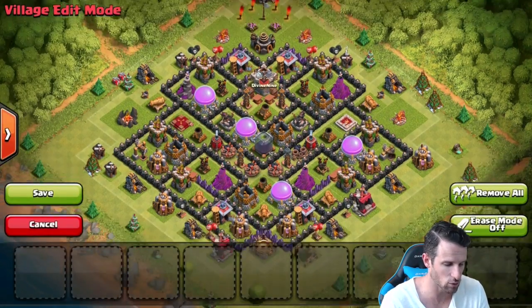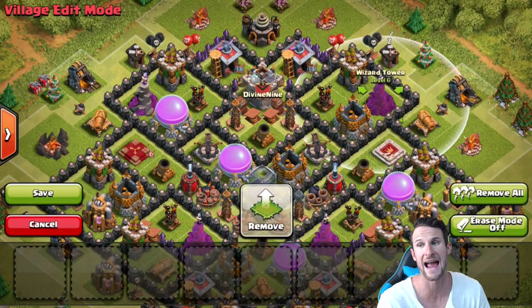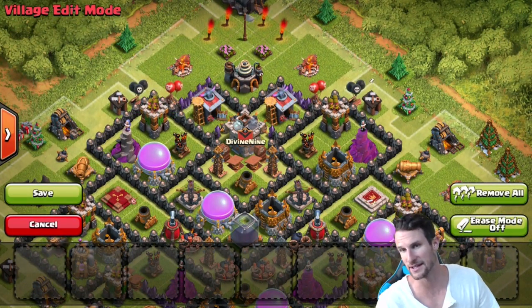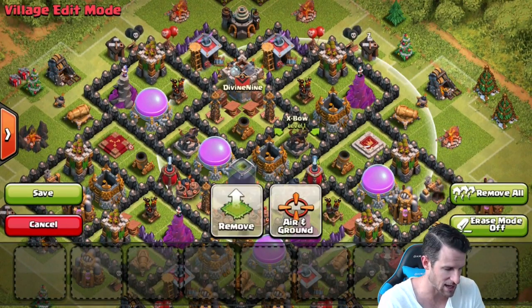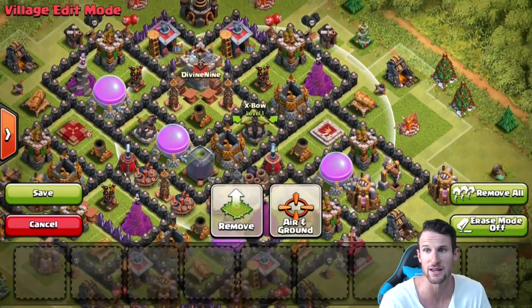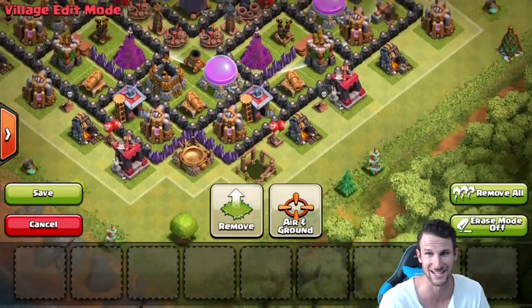Here's the base — let's jump into the editor and zoom in. The wizard towers do a good job of covering the majority of the loot. We've got wizard towers toward the outside right next to the archer towers, which is great because the defenses can protect each other. The X-bows are right here in the middle, covering a good amount of loot and they'll be firing constantly for a really long time.